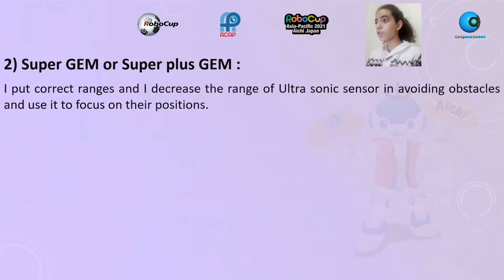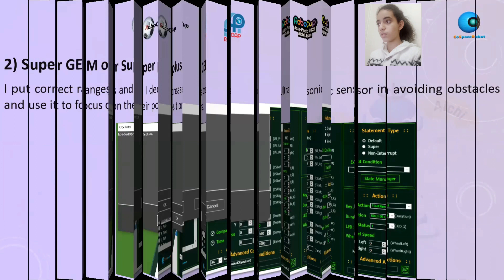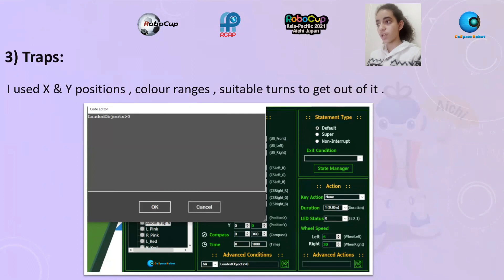To detect super GEM or super plus GEM, I put correct ranges and decreased the range of the ultrasonic sensor in avoiding obstacles, and used it to focus on the positions. For traps, I used X and Y positions, color ranges, and suitable turns to get out of them.